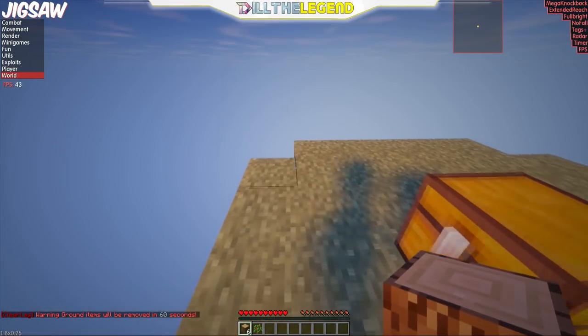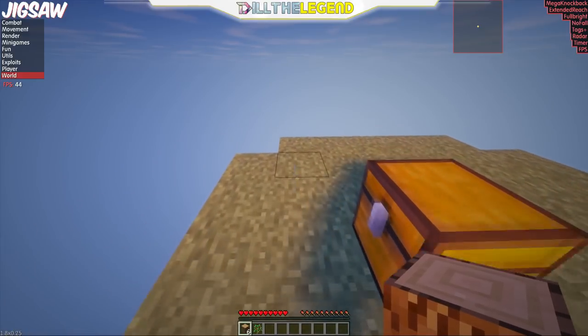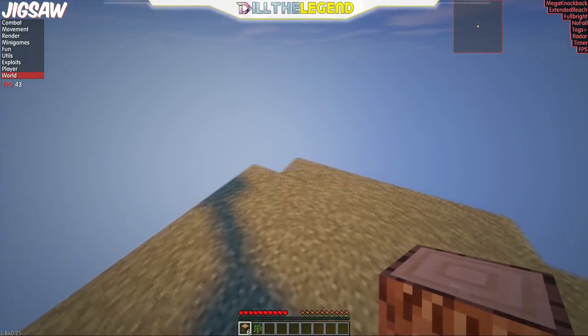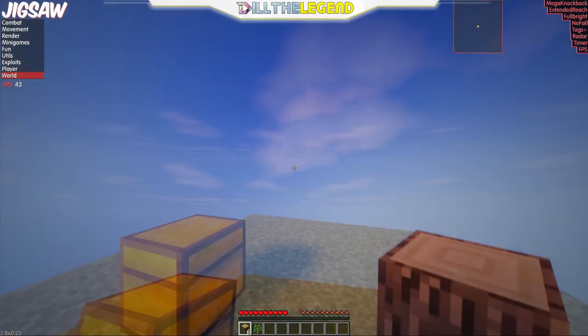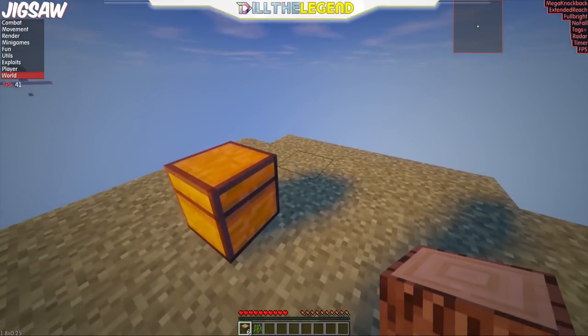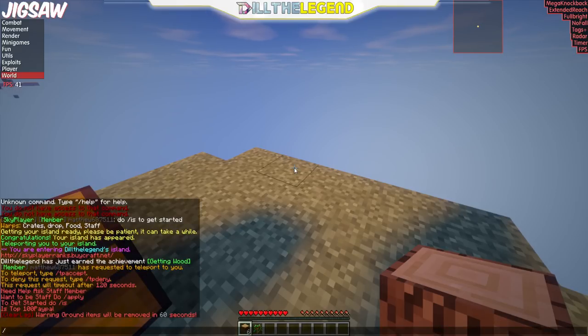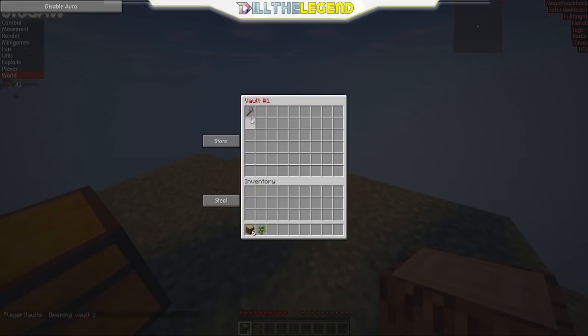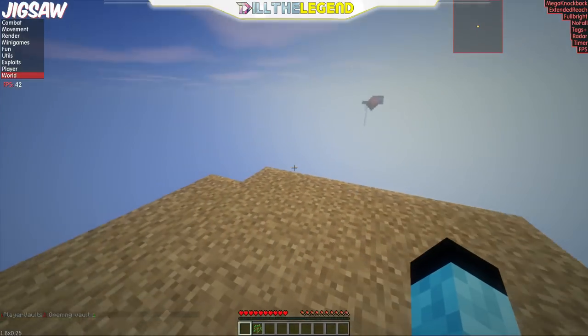You do not need a hack client to do this dupe method. There's another method — the trap door method — which I'm about to show you. The tree height is six logs to start, and that's all you need. But first I'll start with the hack client method: type slash pv1 and put whatever you want to duplicate into your player vault.